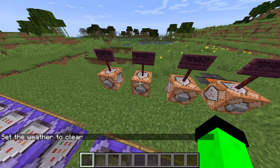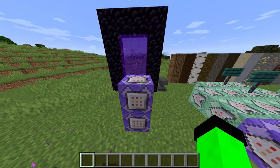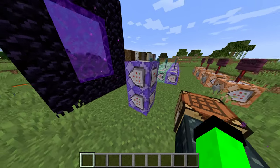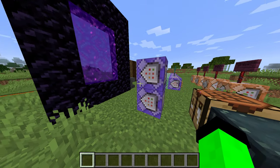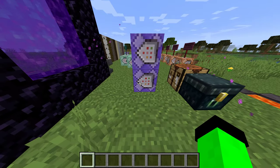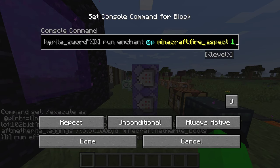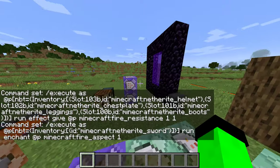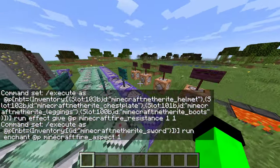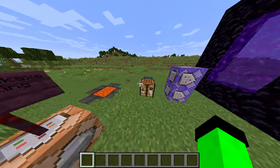Last video, if you did not see, I made it so a full netherite armor set — which is a new armor set stronger than diamond in the new update — gives you fire protection upon wearing the full set. I also made the new netherite sword have fire aspect one as a base enchantment instead of whatever base enchantment it normally has, because if it comes from the nether it should have fire aspect.